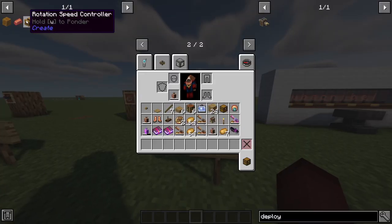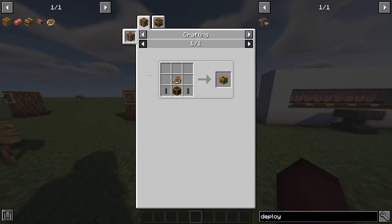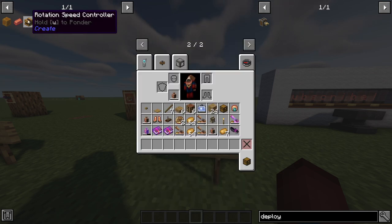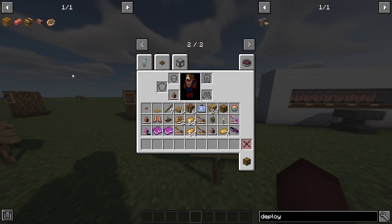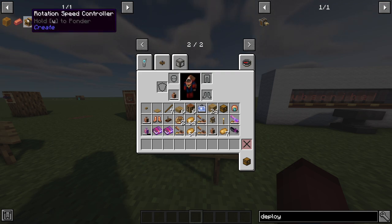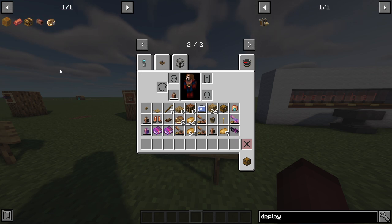With speed controllers, you can now make a lot of these things with very minimal items, which will allow you to mess with speed controllers early in the game. This is something I'm really happy about, because I know a lot of people struggle with the whole speed and stress concept. And again, it's probably another reason I'll have to remake most of my tutorials.